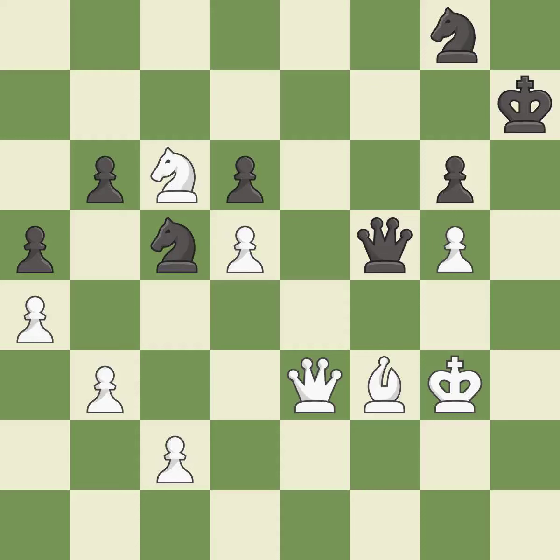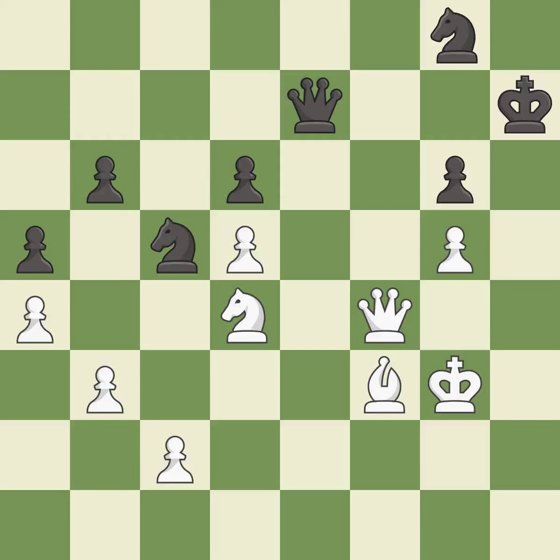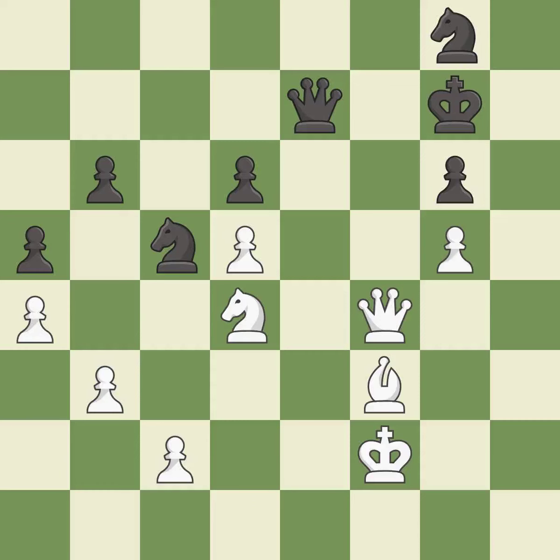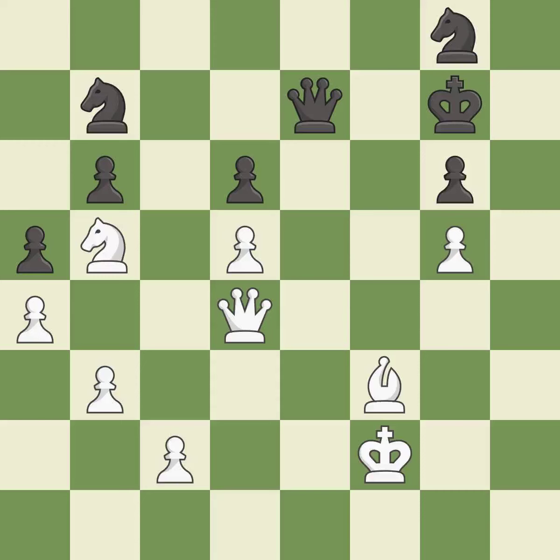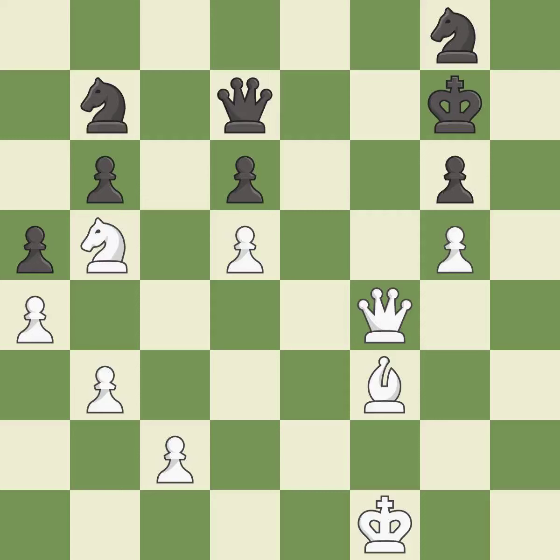That's a sensible reply — excellent. This defends the attacked pawn. This moves the queen to safety — excellent. This offers an equal trade of pieces — excellent. This defends a pawn that was under attack and had no defenders — excellent. The knight now occupies an outpost, a secure square in the opponent's territory. This protects an under-defended pawn that is under attack. This forks pieces by creating a simultaneous attack. This evades the check from the queen. This defends the attacked pawn. This steps away from the checking queen. That's fine.